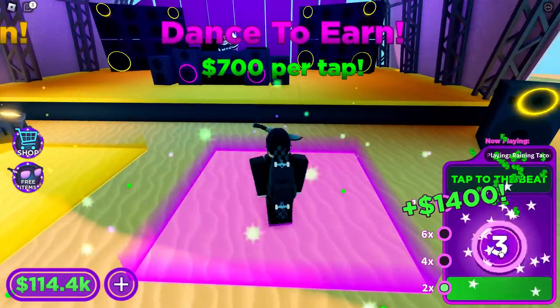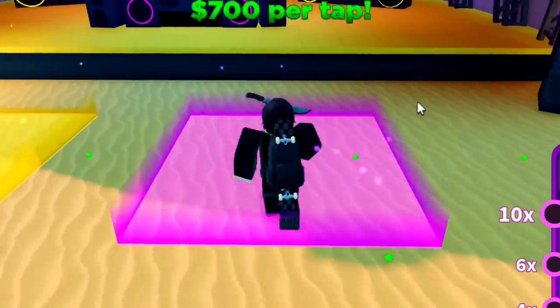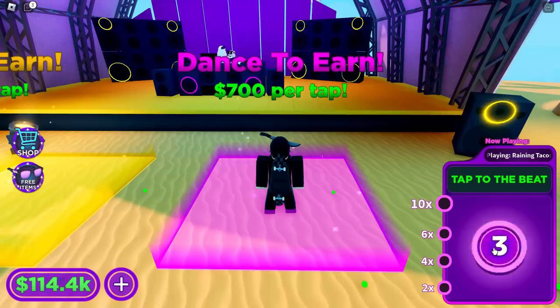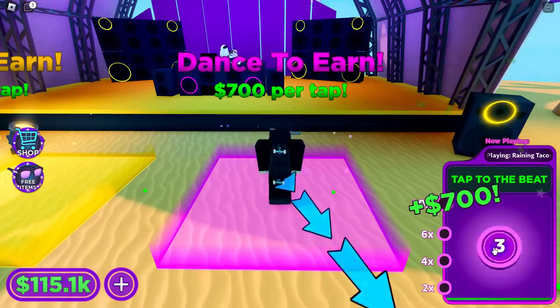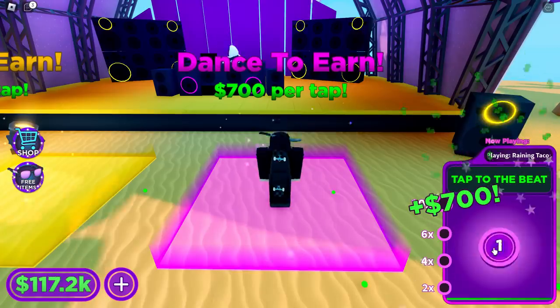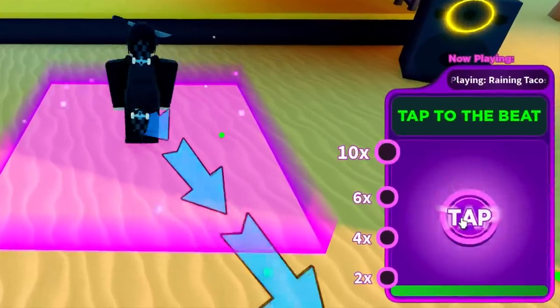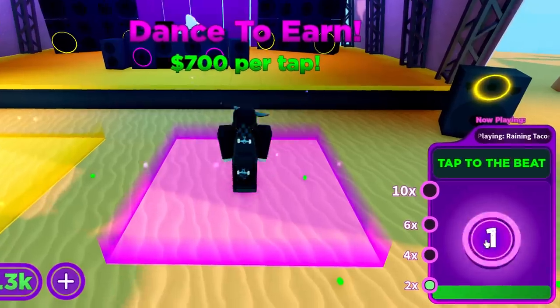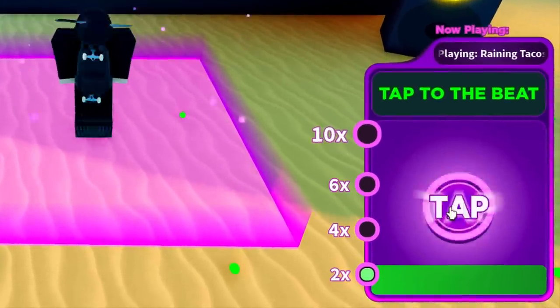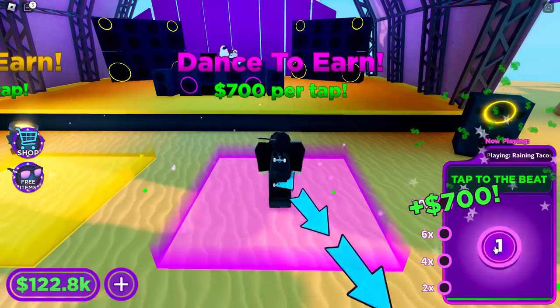I'm going to use my auto clicker again — I actually have it open and I've set it to two seconds. If I just minimize that and go over to the dance pad, if I press F6 at the right time I should be able to leave this AFK and it'll basically just farm points for me. Sometimes you have to click it at exactly the right time for the auto clicker to work its best. I think right here is okay — it might fail in a second, but that's not too bad.